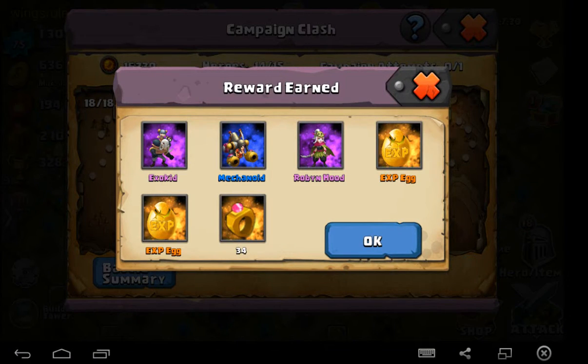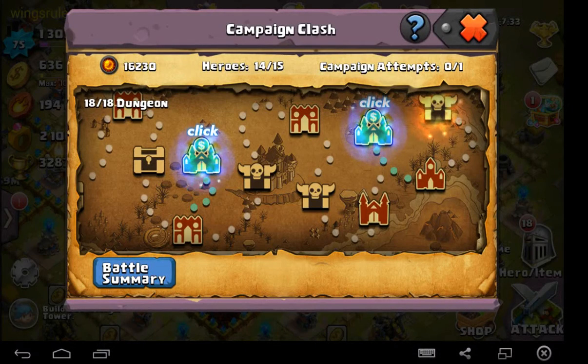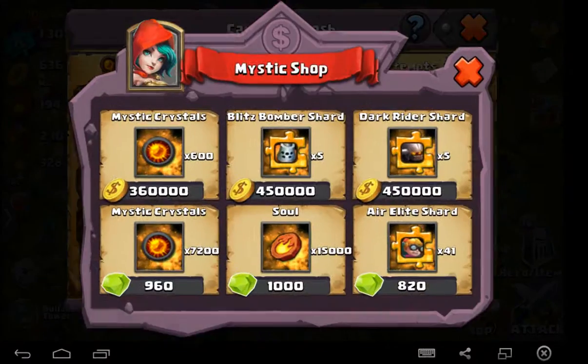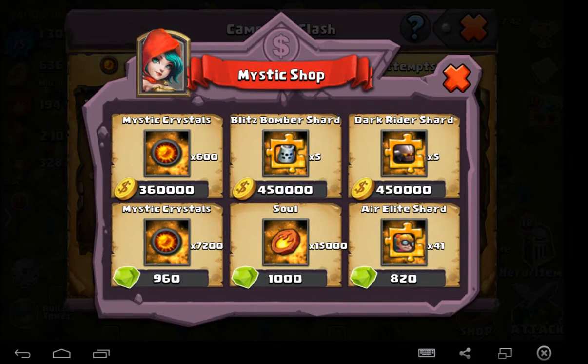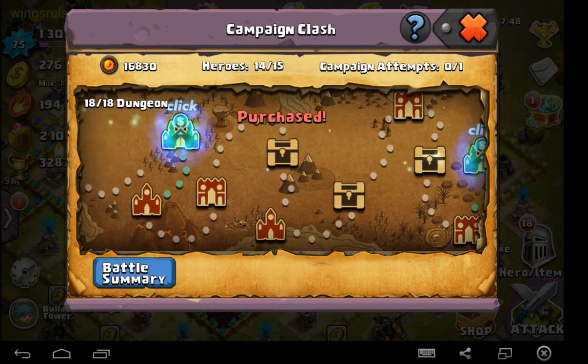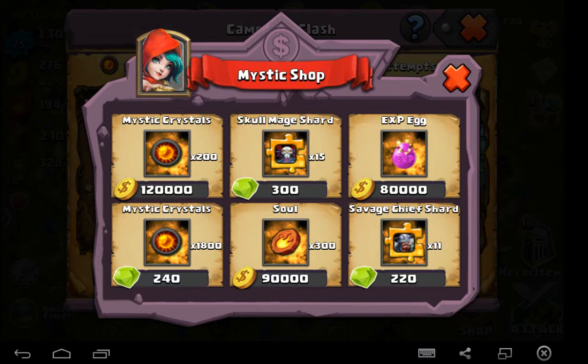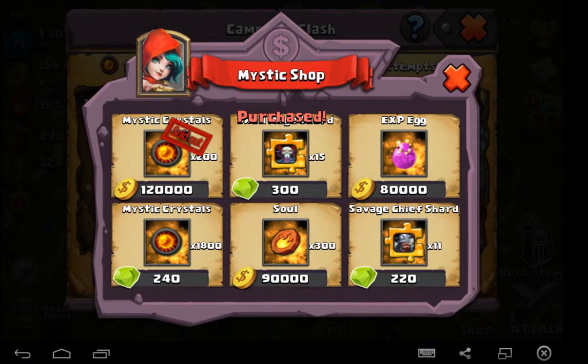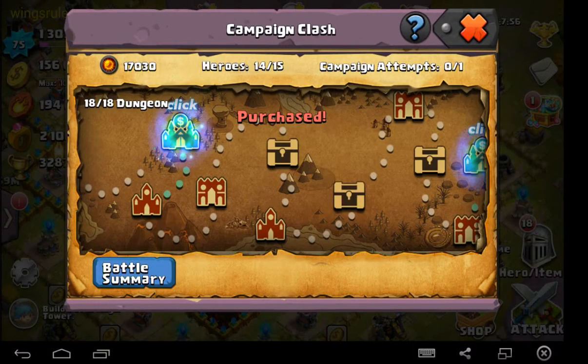Okay, we made it through. Got some eggs and rings. Let's see what's in the chests — nothing, nothing, not a single pack of rings. Okay, so that's the battle summary.